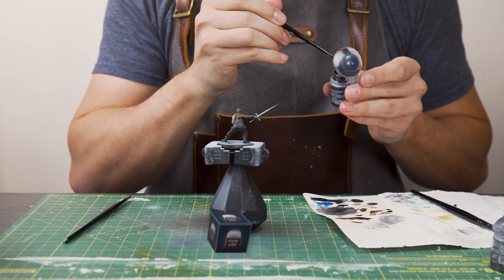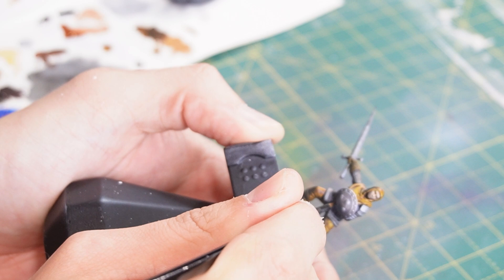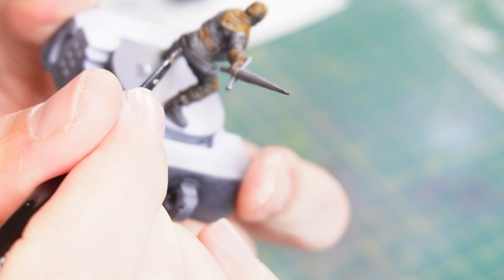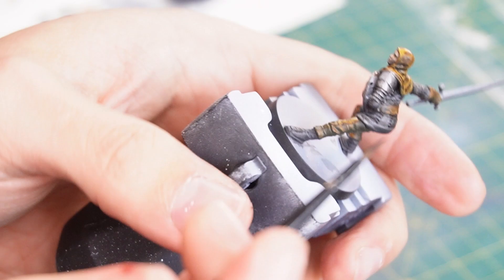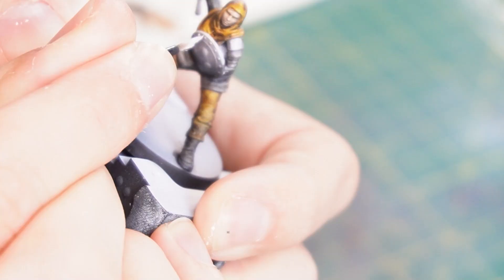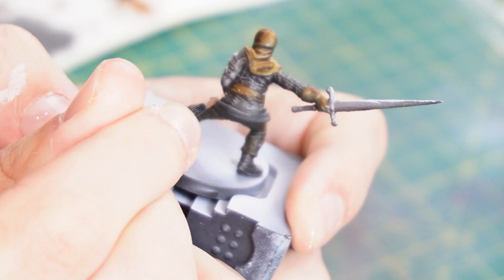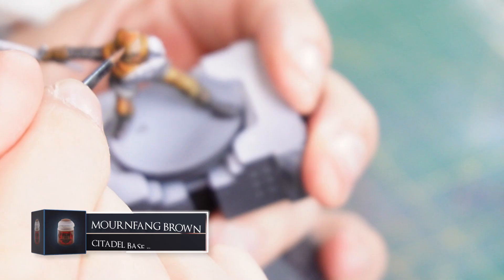After that I'm taking some Abaddon Black, reducing it down to a glaze consistency, and going over all the little shadowy regions to bring out those shadows some more. There are lots of nice little dips and creases in the leather armour to enhance the shadows. The more obvious parts too, like the armpit and underside of the limbs, can work really well with some more shadowing. Taking some Corax White, I'm just going to edge highlight the shield as well as the top edge of the blade. And I'm going to use some Zandri Dust to detail in the little strings on the bottom of the top. Then I'm glazing on some Mournfang Brown to the leather parts as well just to oomph it up a bit more and give a bit more colour.